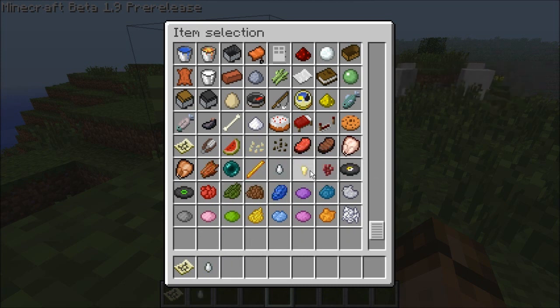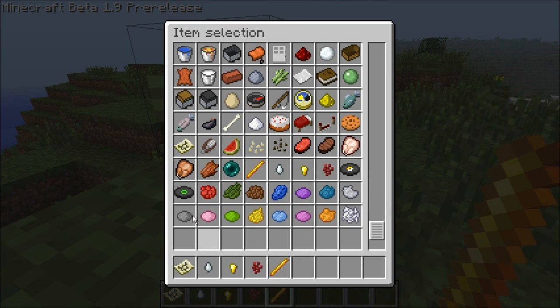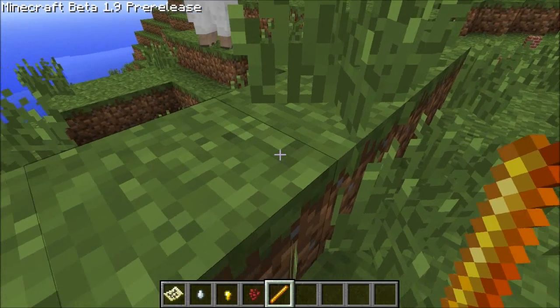Well obviously that's a new Ghast drop — maybe it's replacing the gunpowder. Cookie — that's old. A Ghast Tear, an unnamed item, Nether Wart, and a Blaze Rod.